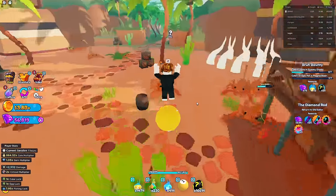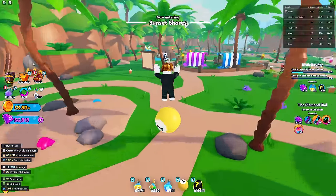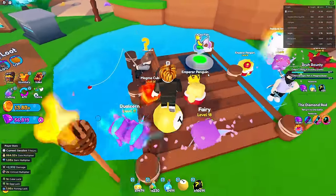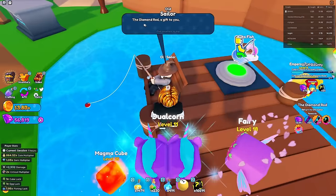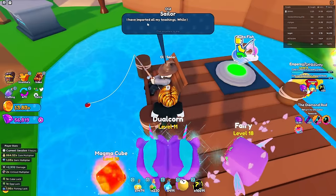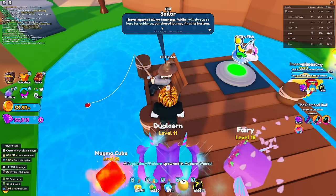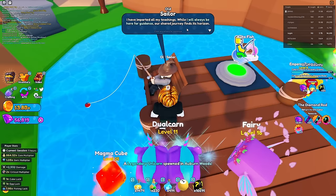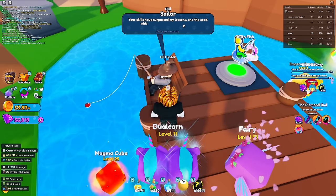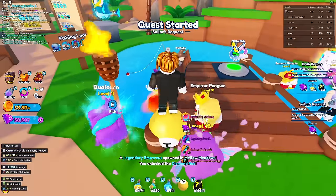Let's go talk to the sailor man himself. The dialogue says: 'The diamond rod - a gift to you passed through generations. I have imparted all my teachings. While I will always be here for guidance, our shared journey finds its horizon. You may return to me for varied tasks. Your skills have surpassed my lessons, and the sea's whispers are now yours to interpret.'